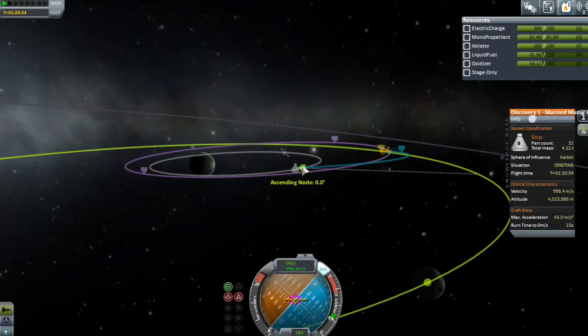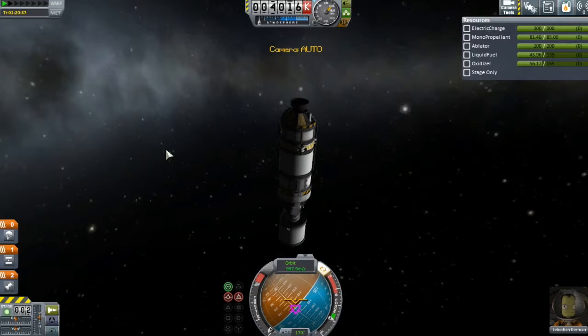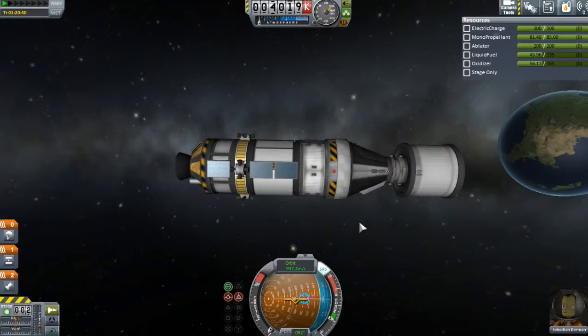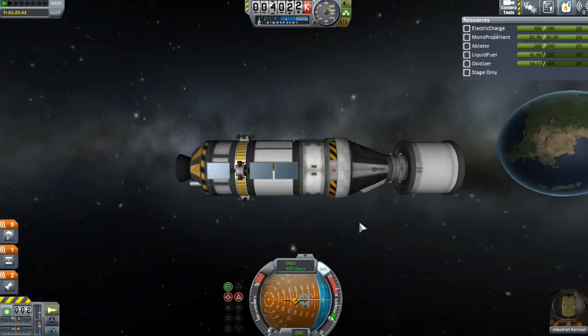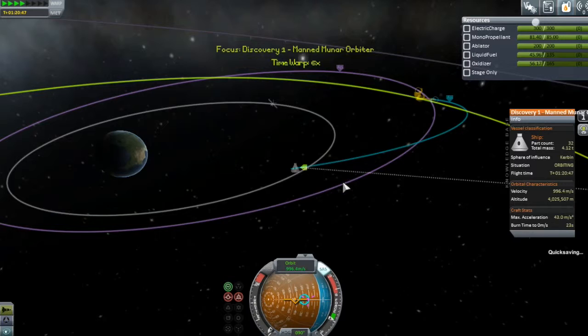And we're flat. Perfectly equatorial orbit - our ascending and descending nodes should now be zero. That's pretty good. Turn the RCS back off. And here we are - Jeb is on his way to the moon. He is not only going to be the first Kerbal to fly by the moon, but if everything checks out he will be the first Kerbal to orbit the moon.